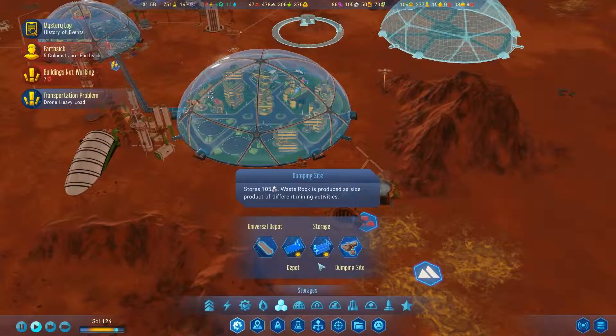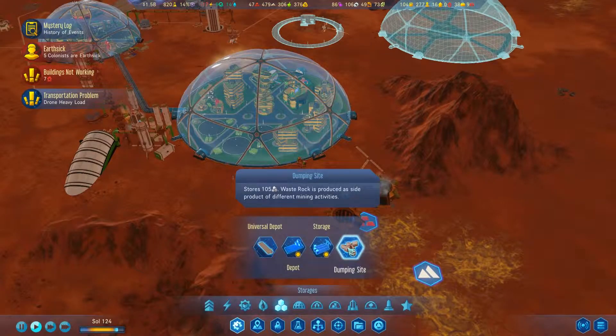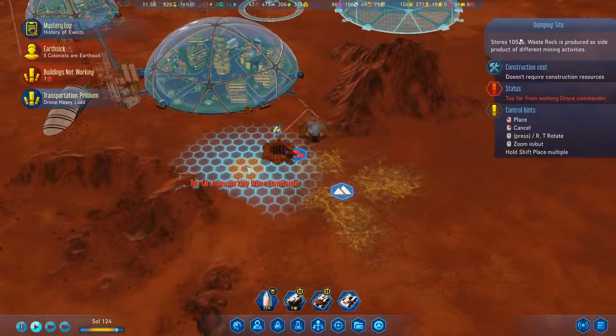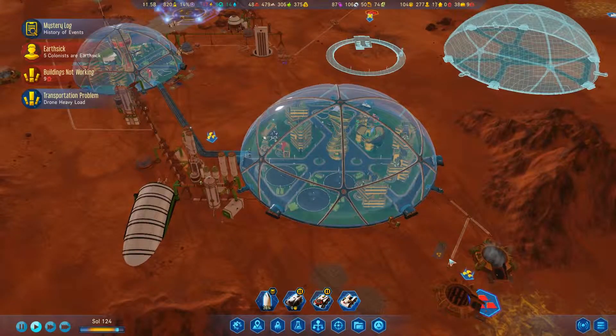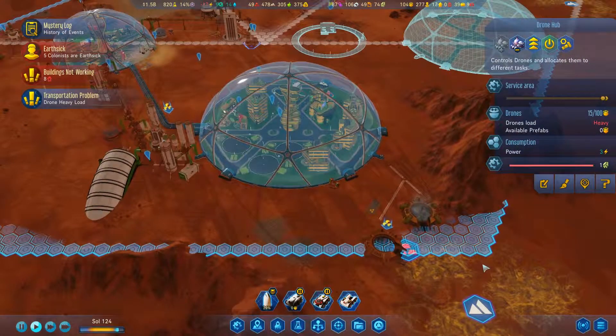Waste rock storage is full. Oh my gosh, sorry about that — I got distracted. Dumping site — too far for the drones. You are within range, speed things up.